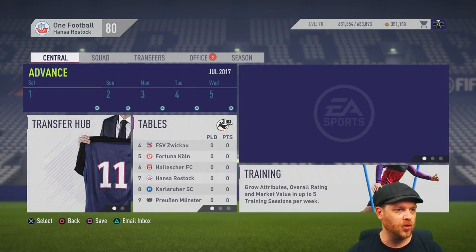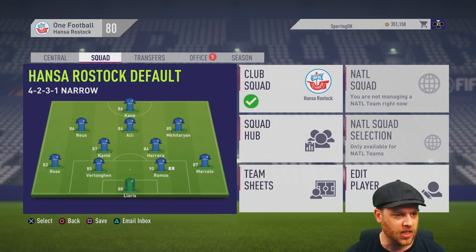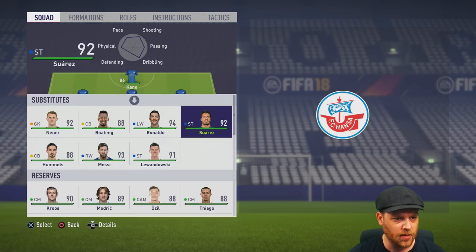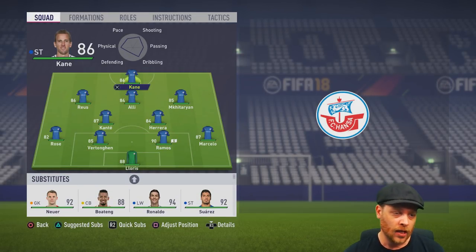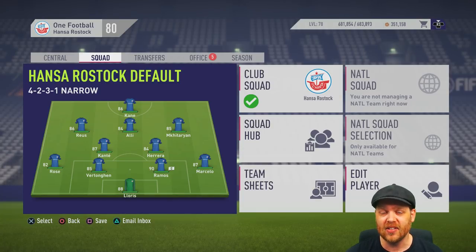Here we are, day one of the career mode. Hansa Rostock, we've got our custom squads. Going across the squad you can see it's been rearranged a little — looking at the team sheets: Harry Kane up front, Royce, Mkhitaryan, Lewandowski, Messi, Suarez, Ronaldo — they're all there and ready to go. The only issue you might have depending on your team is if you have loan players — they will come back to the club. But you are ready to go.